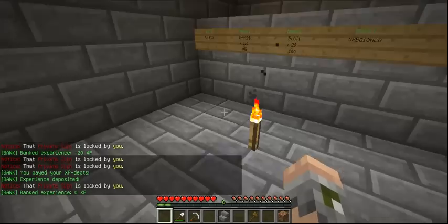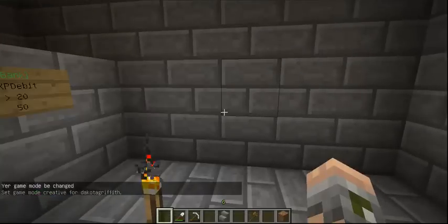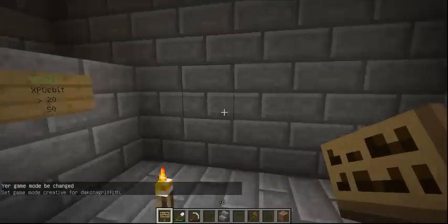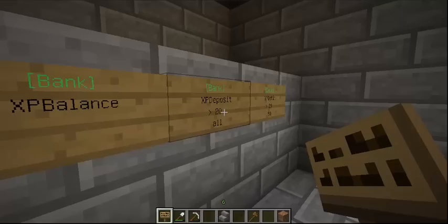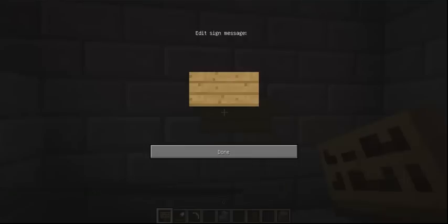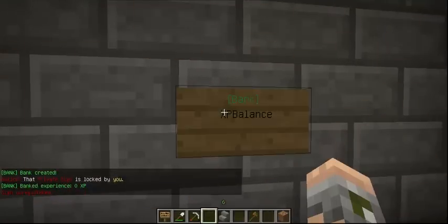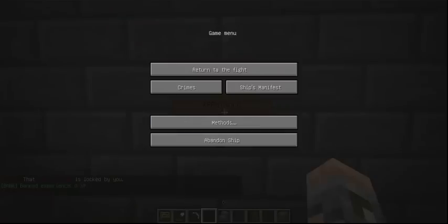That's the basic gist. If you want to create your own sign and your own banking system, you can take these signs and whatever it says on the second line — so if I wanted to make an XP balance sign, I would put 'bank' then 'xp balance'. I'll punch that sign. I'm in creative mode right now so that's going to mess up, but yeah — that's the basic gist of this video.